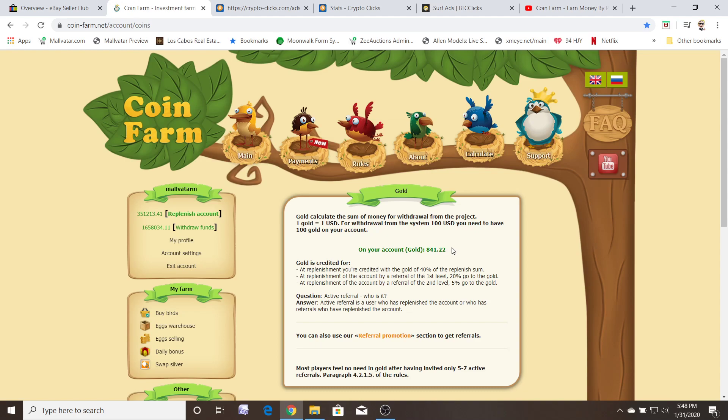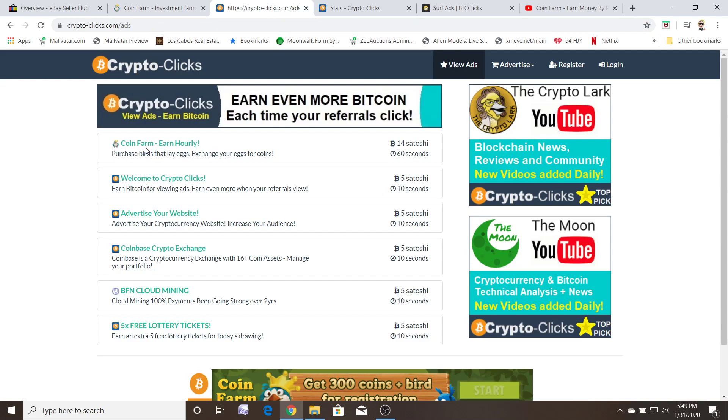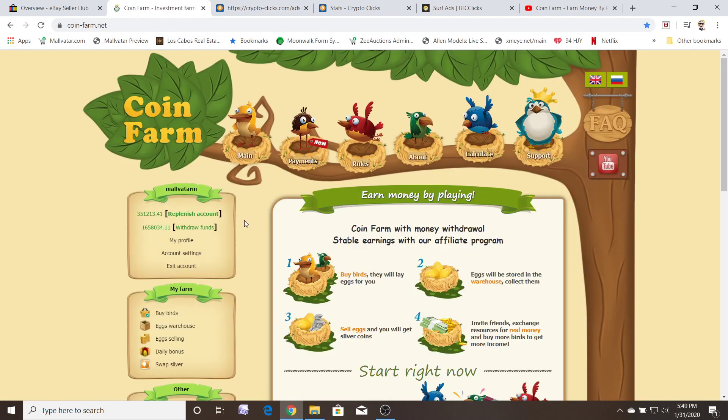I put $100 into this site like three to four months ago, and I've been playing around with it. I put $100 in and I can take out $841. That's a huge return on my investment because I knew how to advertise my referral link. I did a YouTube video and a lot of it through pay-to-click sites like Crypto Clicks — this is my ad right here. It takes you to my referral link, people join, and here and there people will buy birds and you'll be able to withdraw more. It's working. I'm waiting to get up to the right number and then I'm going to do a withdrawal and do a video when that day comes.